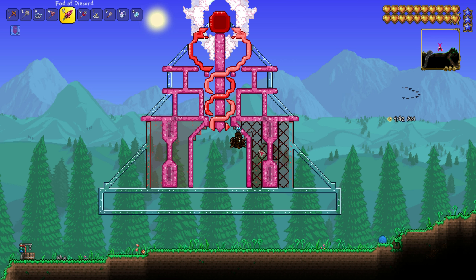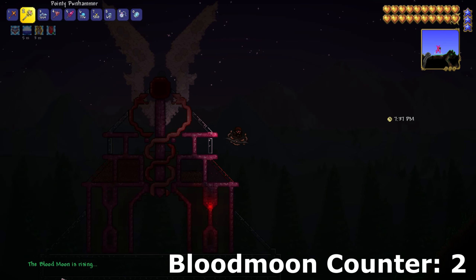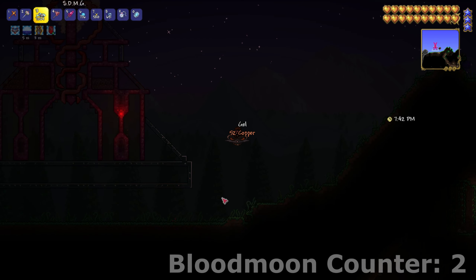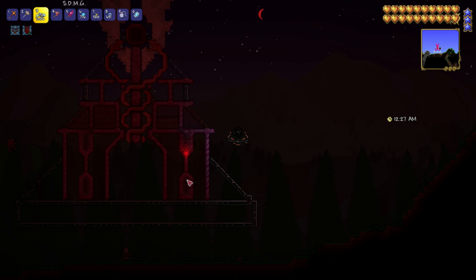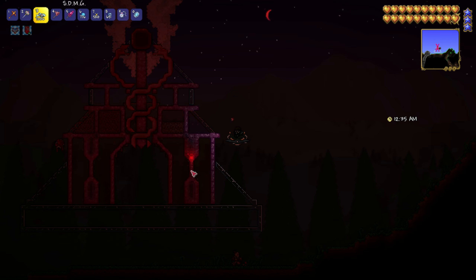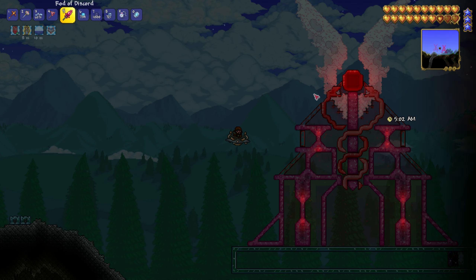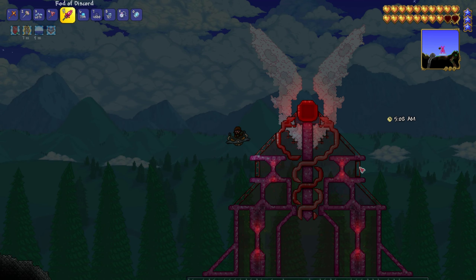And here I'm just trying out a few different designs for the exterior, again using primarily pink painted frozen slime blocks. Now, health potions are of course red, but I'm also taking a little bit of inspiration from the Elixir of Life potion from Fable, just for that pink colour. It's not just the health potion that looks great in Fable - I think Fable has the best looking potions out of any game ever.